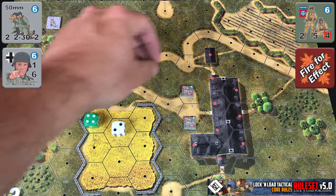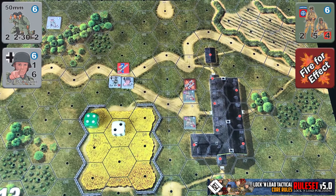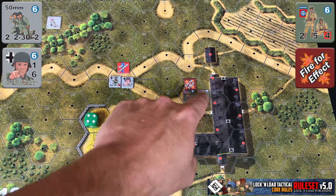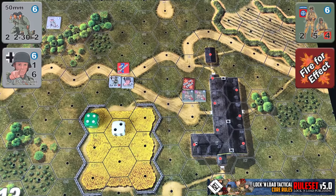The last thing you'll do is mark the affected hex with a fired for effect marker. This makes the hex considered degrading terrain for the rest of the turn, and any other units that enter the hex are going to be attacked by the mortar's attack for the remainder of the turn. So if our other squad were to move into that hex, they would have to resolve an attack against them as well.